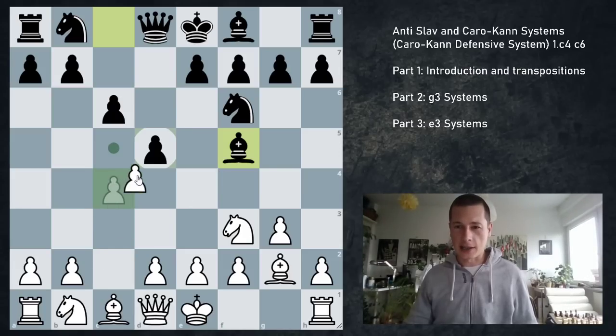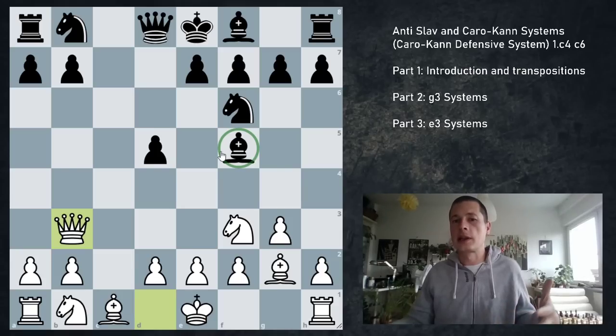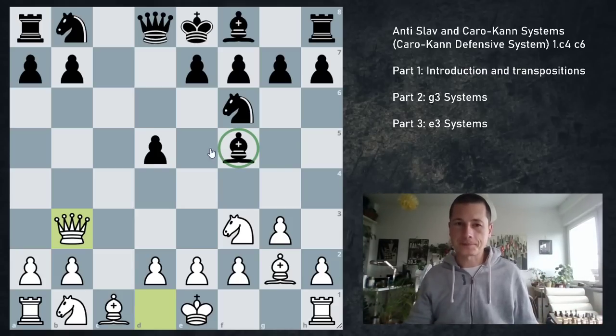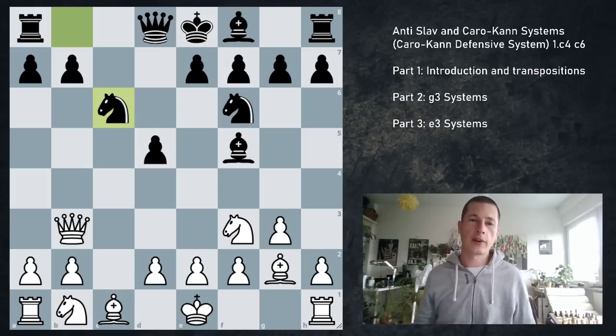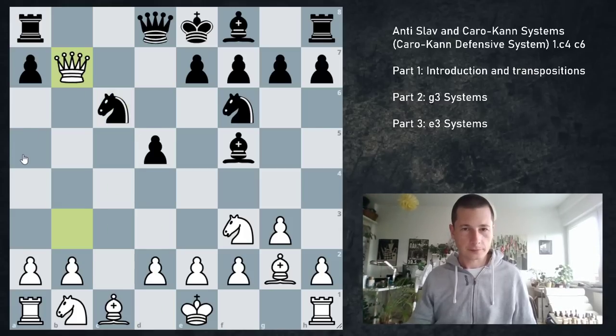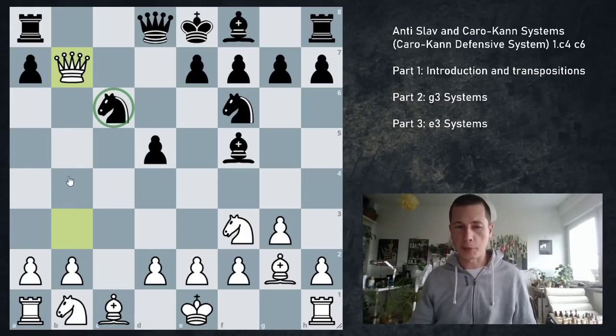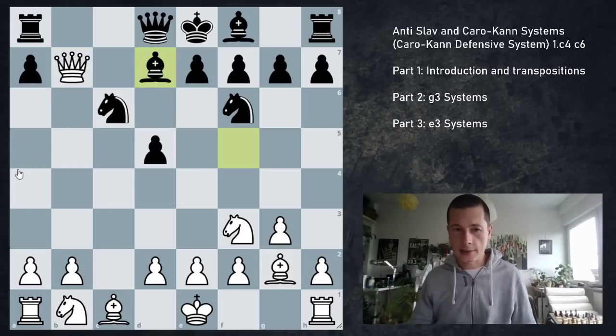Let's look at the critical line: cxd, cxd, Qb3. Now black can play passive moves like Qb6, Qc8, or Bc8, which I would not recommend — that way you actually do get punished for Bf5. No, we're going to go Nc6. And as I said, my opponent spent 45 minutes thinking and ended up playing d3 in our first game. The critical move, of course, is Qxb7. Now the point: your knight is attacked, you gave up a pawn. Well, the idea is you play Bd7.